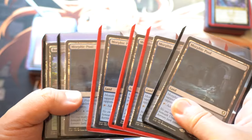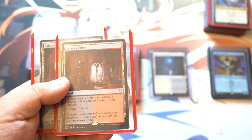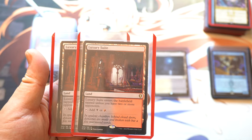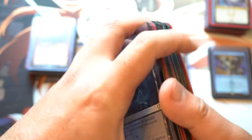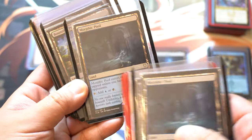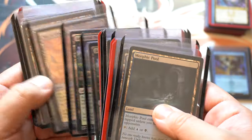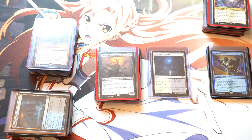So these are the lands — they come into the battlefield tapped unless you have two or more opponents, making them great for EDH, assuming you're not playing 1v1, similar to a dual land. I know they can't be searched or fetched, but it's very good to have two-color lands that don't enter tapped. That comes from Baldur's Gate, so number one is Baldur's Gate.